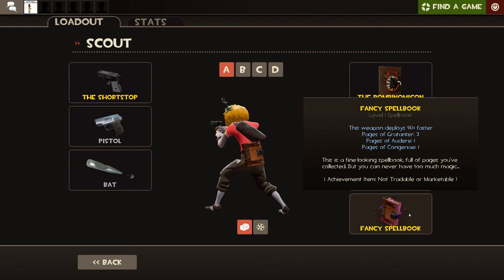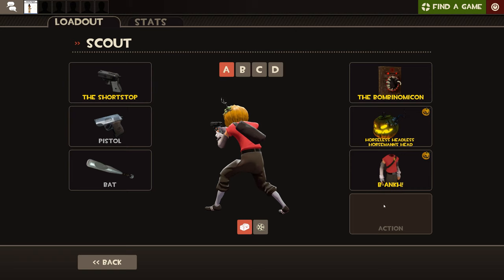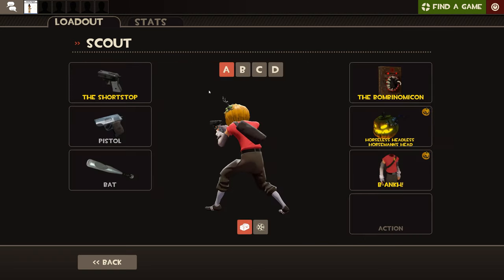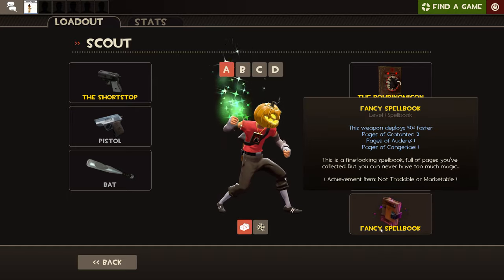Now, there's the action tab. You can put here a fancy spellbook, which you can get in Halloween, which allows you to equip spells — you can only get them in Halloween and some special community servers.